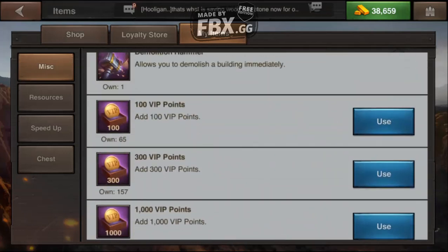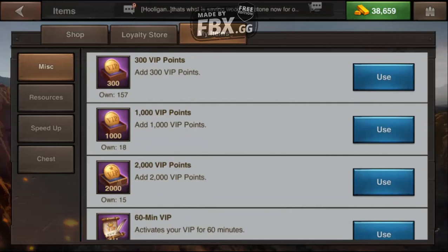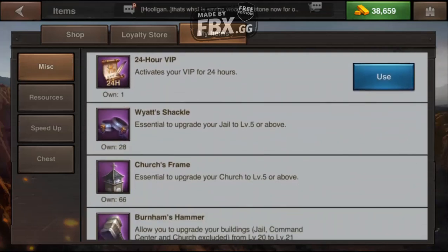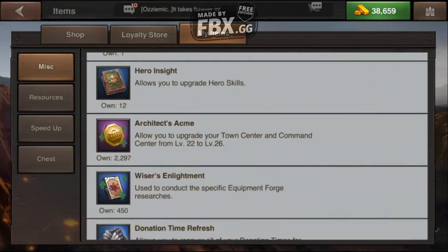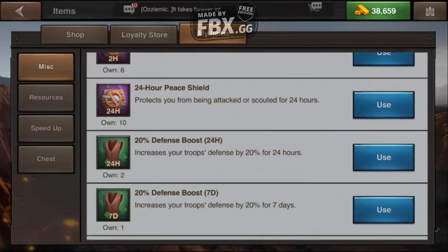All these VIP point things I have here — 65, 100, 157, 300. I'm at the max VIP level. Either give us some more VIP levels or give us a way, developers, to exchange those for something more useful. Same thing with military orders to get your command center up — once you've maxed those out, you've maxed them out. Wiser's Enlightenment, I'm getting close.